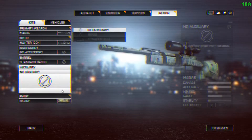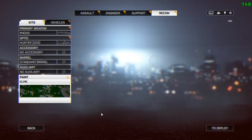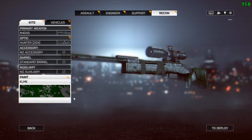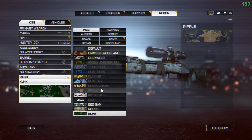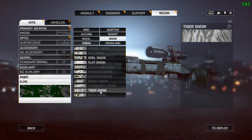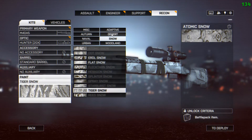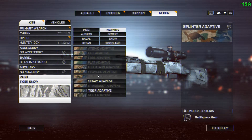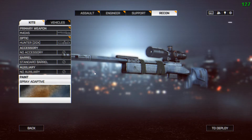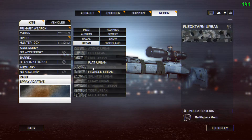I didn't receive any suggestions for this week's breakdown but decided to go ahead and pick the M40A5 bolt-action rifle. Every Friday we'll be doing a breakdown, so be sure to leave your suggestions if there are any weapons you'd like to see broken down — shotguns, pistols, assault rifles, bolt-action, anything. Leave the suggestion and I'll check it out and give you my humble opinion.